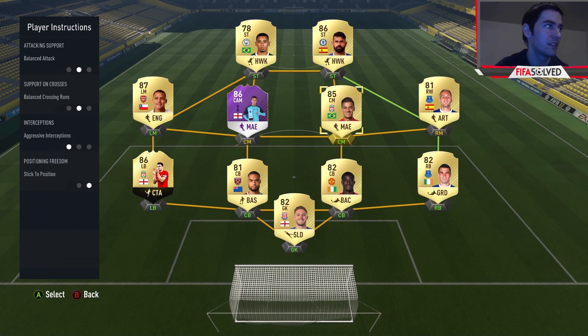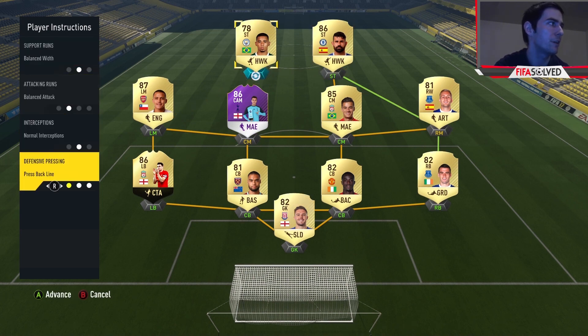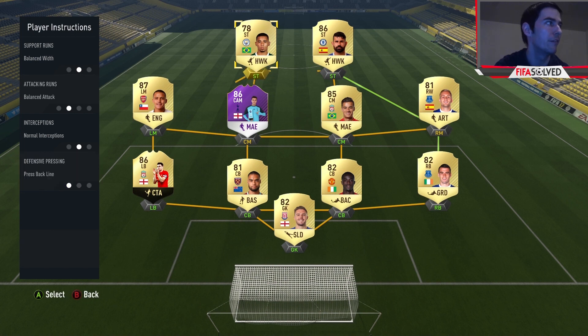Aggressive interceptions with both centre mids. I would use 4-4-2 flat - honestly it works a treat for me in so many different types of play. I can use this high pressure tactic, but also my own personal custom tactic that I might do a tutorial on. I use 4-4-2 flat - I think it's the best formation. It's old school and I know exactly where my players are on the pitch, with triangles all around. For the front two, you want press back line - you don't want any custom cut pass lines.